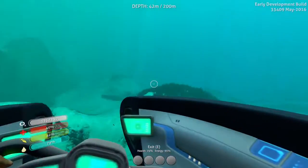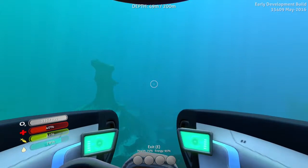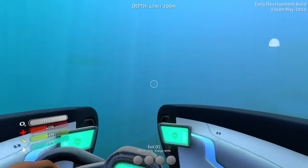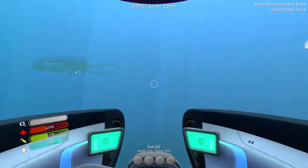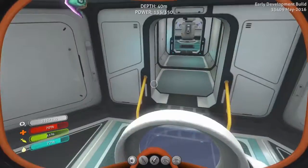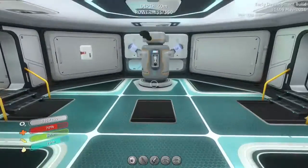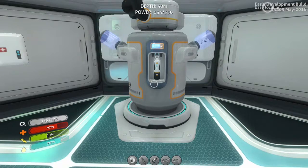I believe my base was somewhere in this direction. I know it's right near the mushroom field so if I find that I'll be good to go. I should have placed down a beacon — that should have been the first thing I did. There we go, now we got a food source. Well everybody, this has been Subnautica. I'm going to go ahead and leave this episode here. Thank you everybody so much for watching. If you liked this video be sure to hit that like button, subscribe, leave a comment down below. See you on the next video. Bye everybody.